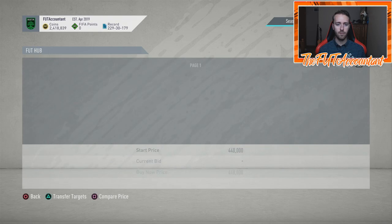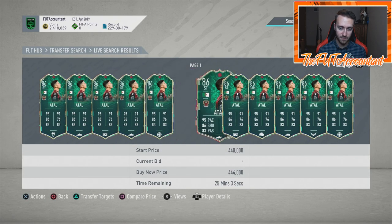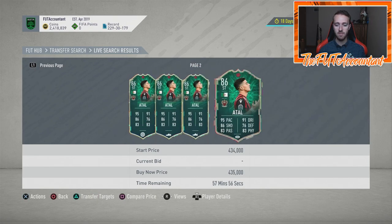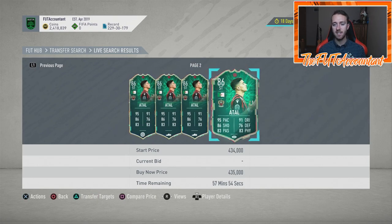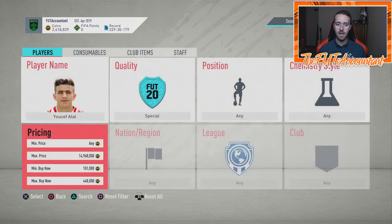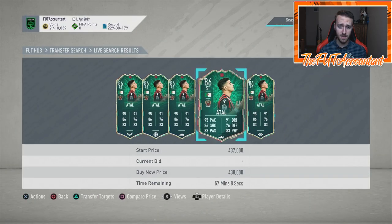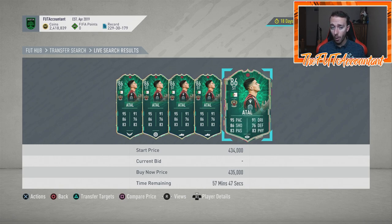Right now Atal is at 440K — he was around 460K to 474K for most of the day and he just keeps dropping because a lot of packs were opened with Squad Battle Rewards. Are these cards going to rise back up? No — they should be getting lower as the week goes on. They should also get hit with Weekend League Rewards supply.